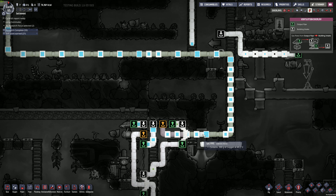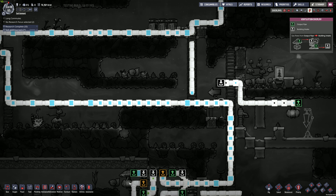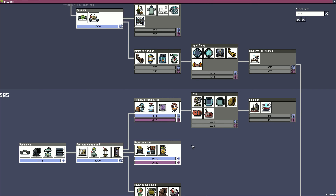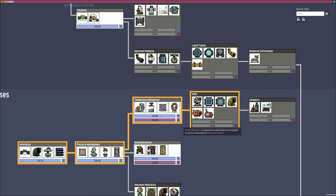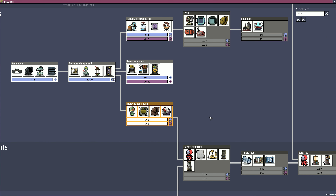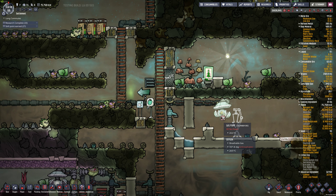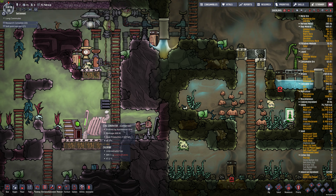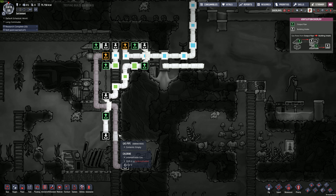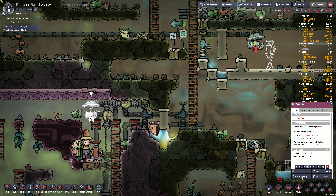I realized that this oxygen here is getting hot and kind of losing a lot of its heat along here - it's heating up this area. So I'm going to use insulated gas pipes once I have them. That's a radiant gas pipe; I need insulated gas pipes, which are probably right there. Let's do that next in terms of our research. We might actually need some more coal power - one's not keeping up, too much stuff going on here. We've got lots of oxygen pressure, so I'm going to turn this one pump off just for now.